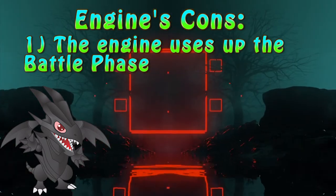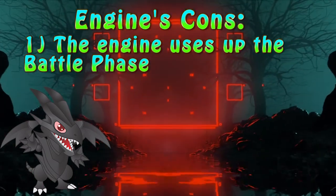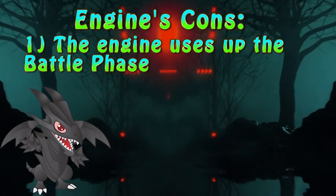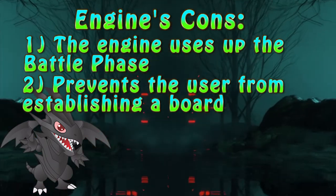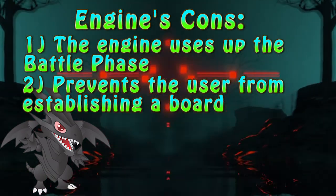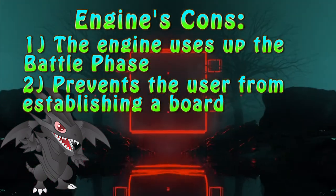The greatest downside of the engine is its similarity to Evenly Matched, meaning it uses up the player's battle phase. Not only that, but should Maiden be used to summon the Timelord, no monsters can be special summoned for the remainder of the turn, preventing the user from establishing a board of their own.